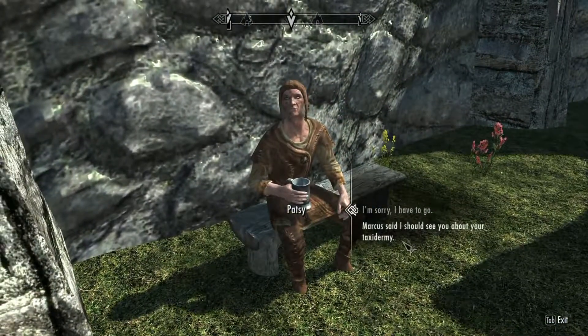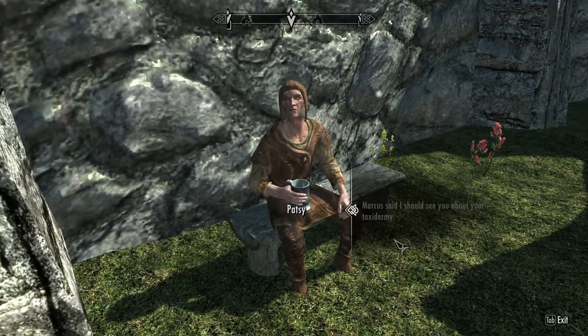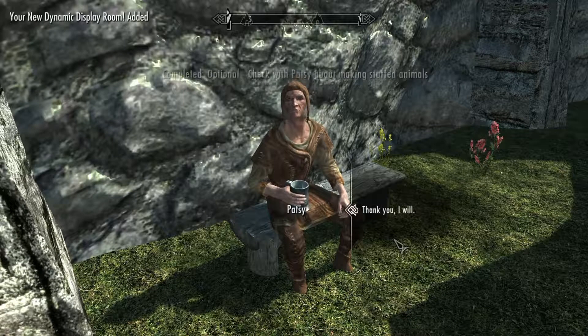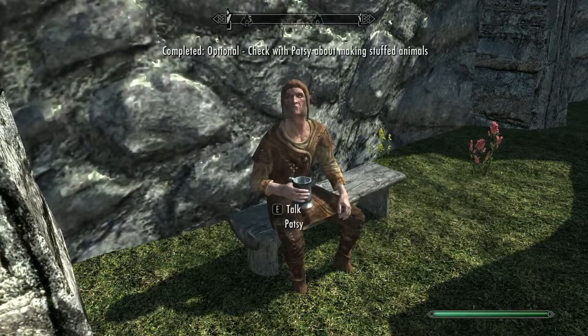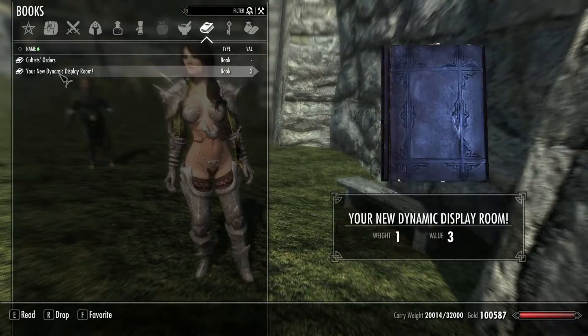Fine day to you. Marcus said I should see you about your taxidermy. 'Aye, I can mount many of the creatures and animals here in Skyrim if you bring me the materials I need. Take this book — it'll explain everything and tell you what I need.' Okay, thank you. So we've got a book. What's this book?